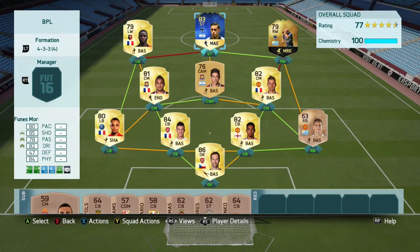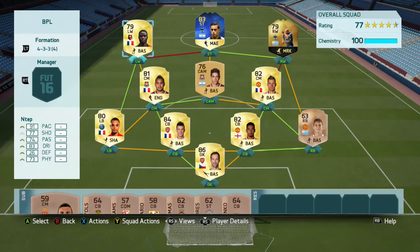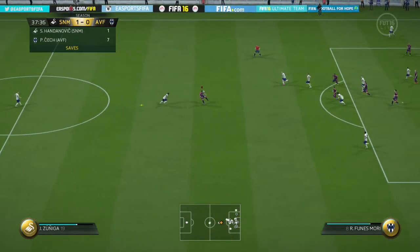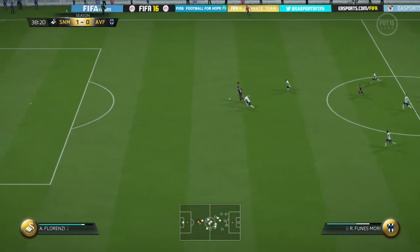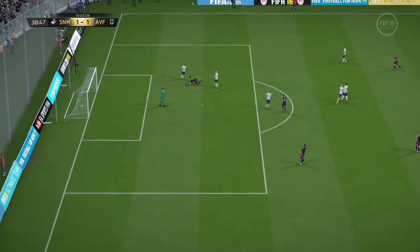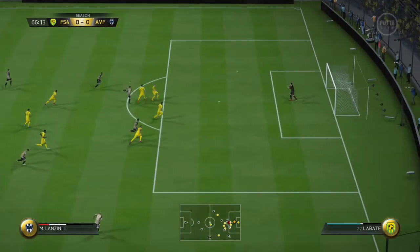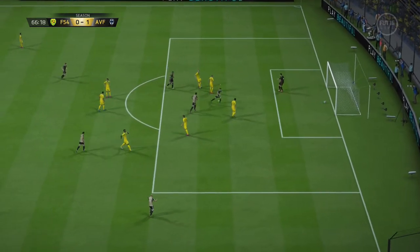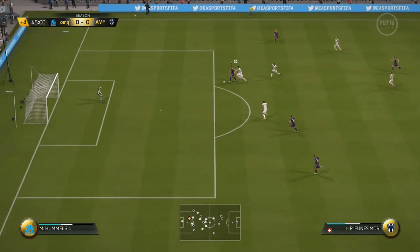Basically this is the team, guys. Funes Mori is a really really good player — I picked him up for about 29K, so he will probably drop in price, but that is what I picked him up for. Hope you have enjoyed this video. If you have, be sure to hit the like button down below, don't forget to subscribe, and I'll see you guys next time.